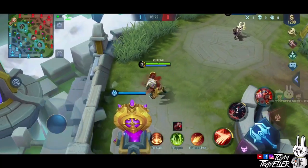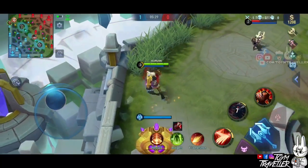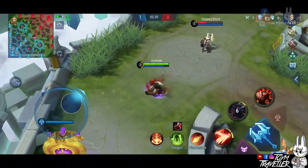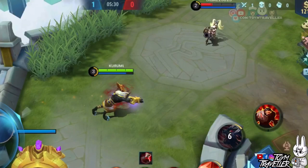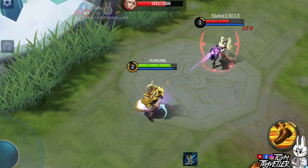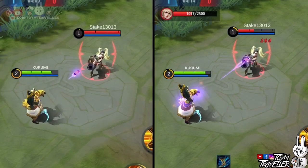We tested how far the enemy needs to be for Roger to detect them. When the enemy was on screen but too far, we were not boosted. Getting nearer triggered the boost, so take note of this distance to utilize the massive movement speed bonus from Bloodlust. We also confirmed that the attack speed buff is inherited in human form as long as the skill's duration hasn't expired.